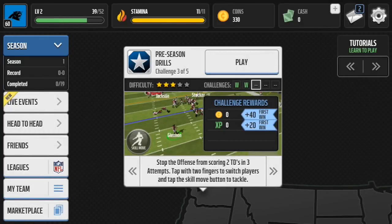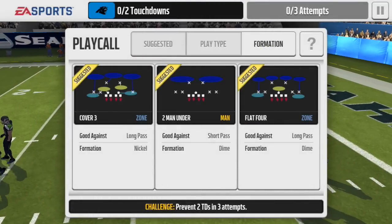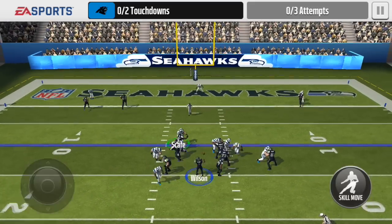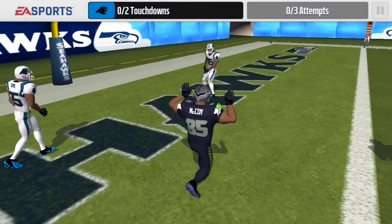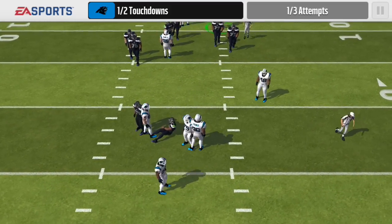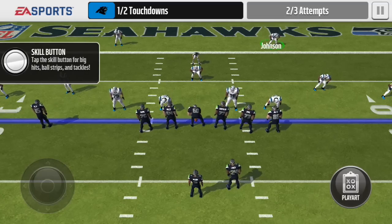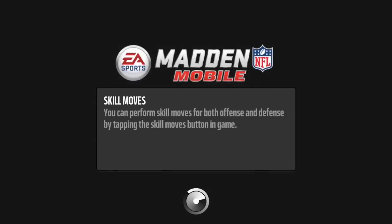Now we need to stop the offense from scoring two touchdowns in three attempts. Defense is hard — I'm going to call engage eights. I try to switch to the guy blitzing — one of my linemen came through and sacked Russell Wilson, that is perfect! Next play I'll call two man under from suggested plays — and we got him! Sweet, that's a plus, we got that done.